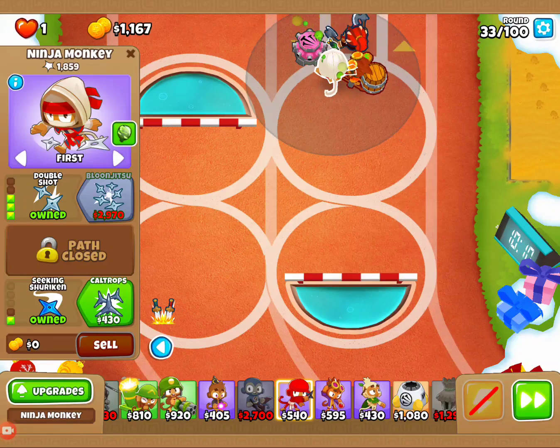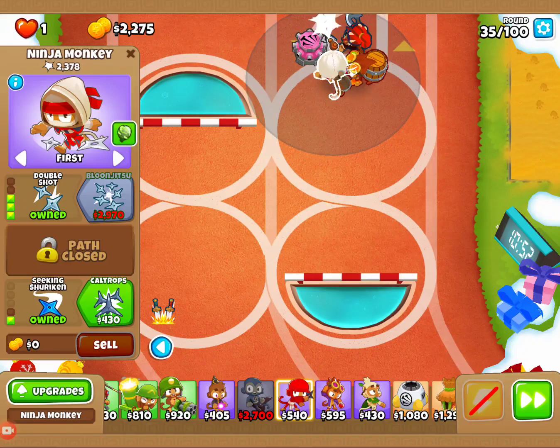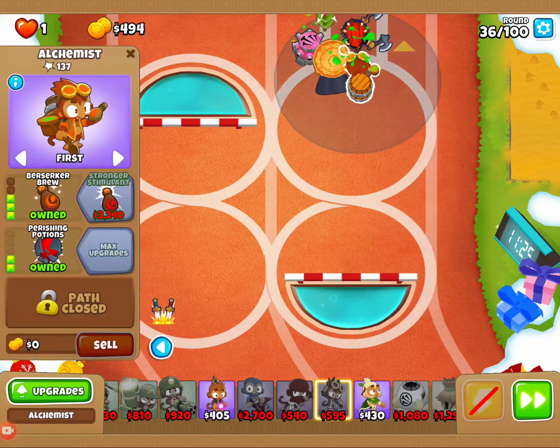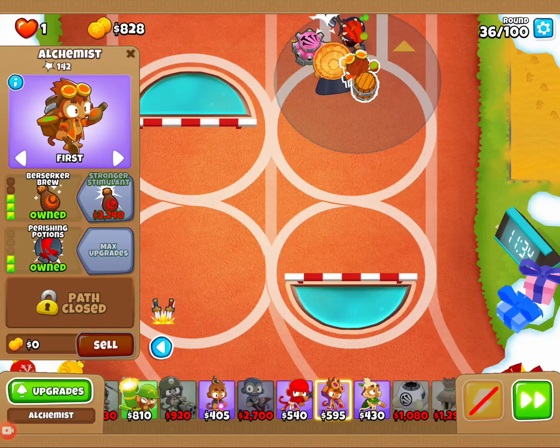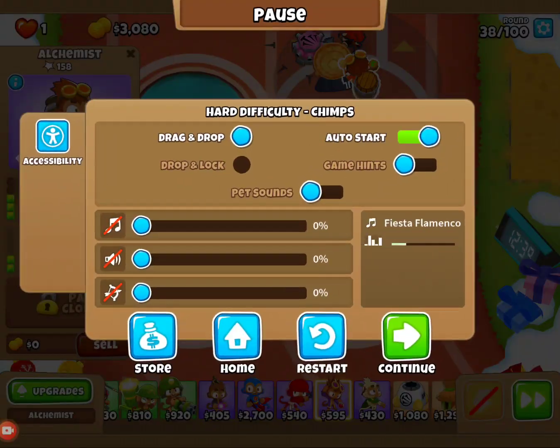It's a little bit of time because it's a big jump to the almost 3,000 mark. Round 34. Again, in the first 39 rounds, we're going to get our ninja to a 4-0-1, our alchemist to a 4-2-0, and our tack shooter to a 3-2-0. Once we get to around the end of round 38, beginning of 39, I'm going to shut it off auto start. That is to show you round 40 and to get ready to launch Sauda's attack — probably the only time we'll use her ability.